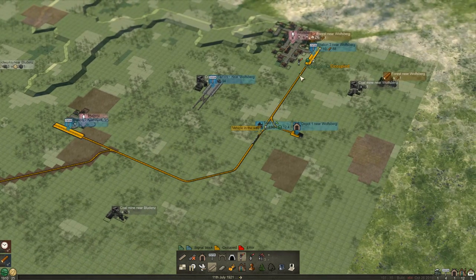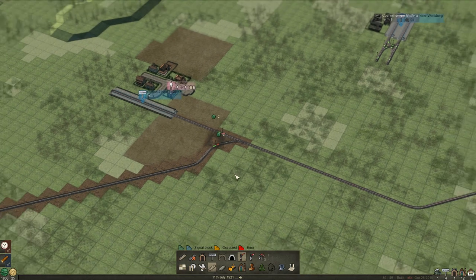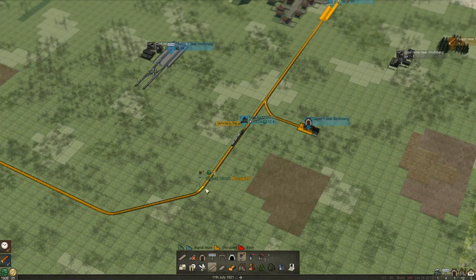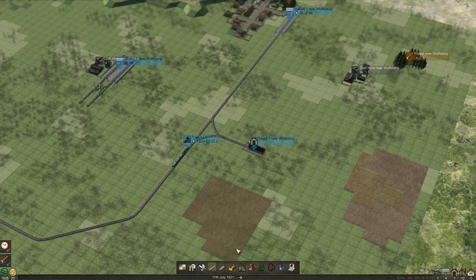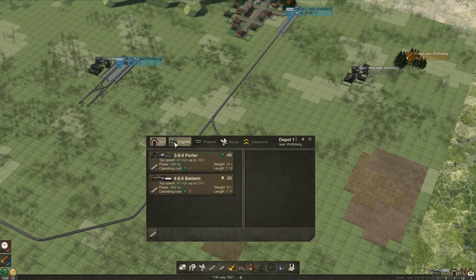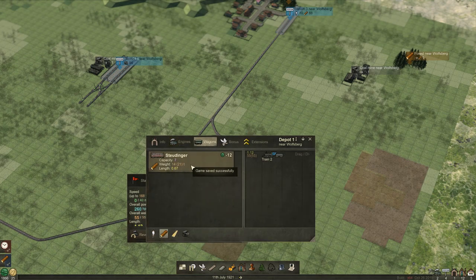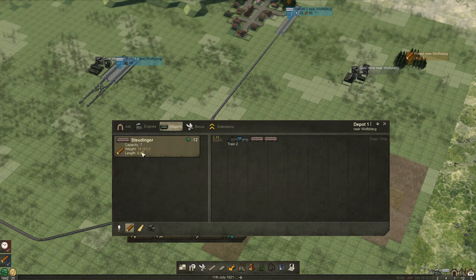We only want one train on this track at a time. So when they go into there, or go into there, then the other one can come out. We're going to use this track, and if there's already one on this track, then they'll have to wait. We need another train, so we'll just grab the same engine again. And then we want just logs - let's grab three. You can expand these just by dragging and clicking, and it gives you the total length of the train. You could just buy more and more until it's actually full. But we've got plenty of money, so it's gone red now - we'll just take one off.